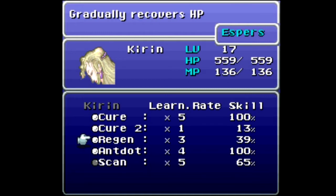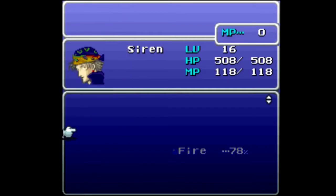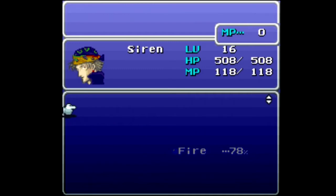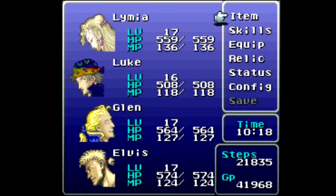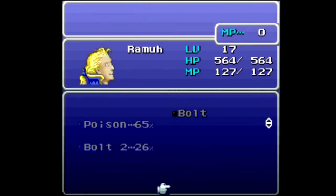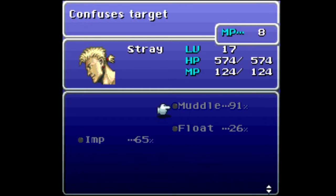Lamia is still trying to learn Cure 2, Regen, and Scan — she'll be trying to learn Cure 2 for quite some time, I can guarantee that. Luke has already learned Mute and Sleep, and is very close to learning Slow and Fire as well. Siren is very good for learning things. Glenn has learned Bolt, and is very close to learning Muddle too.